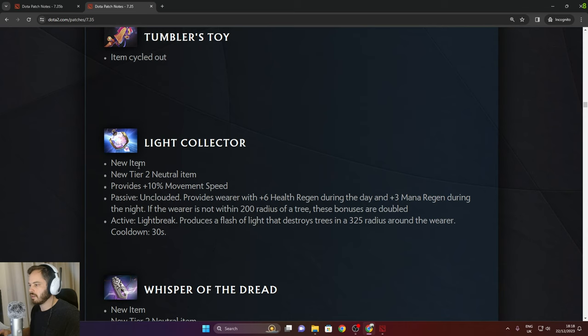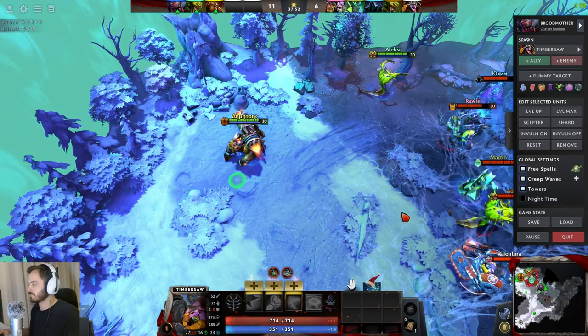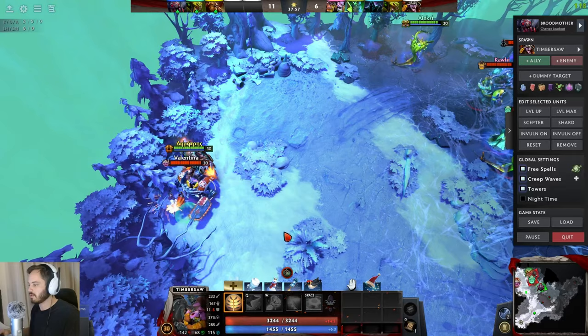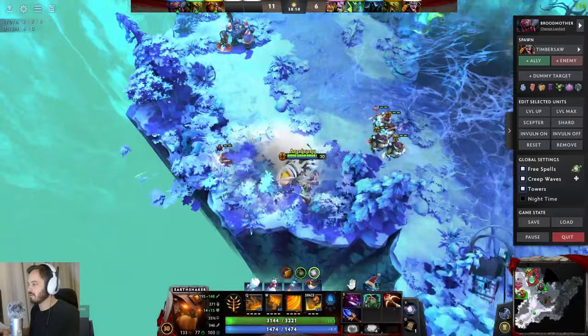Light Collector — tier 2 neutral item — 10% movement speed. Provides the wearer 6 health regen during the day and free mana regen during the night. Active Lightbreaker: if the wearer is not within 200 radius of a tree, it produces a flash of light that destroys trees in 325 range. This could counter Timbersaw — when he's about to do his whirling death, you press it. Or use it as an escape — blow up the trees and run through. Seems situational, maybe a bit meme-y.